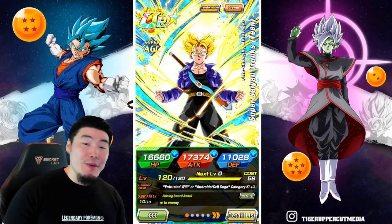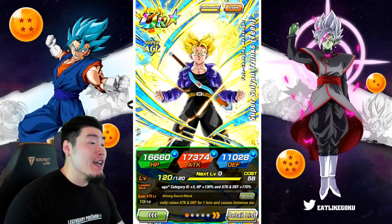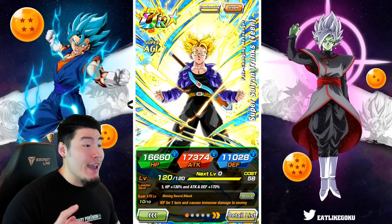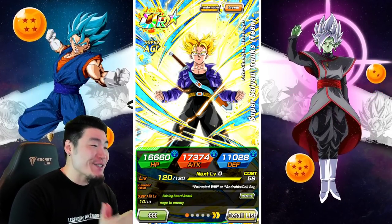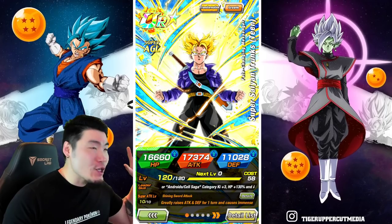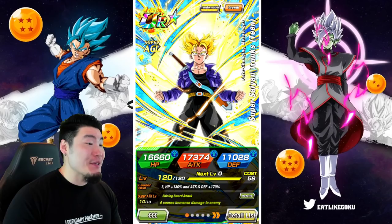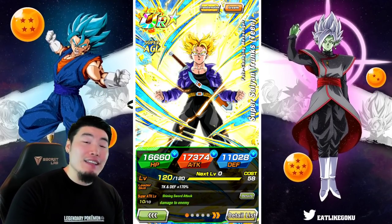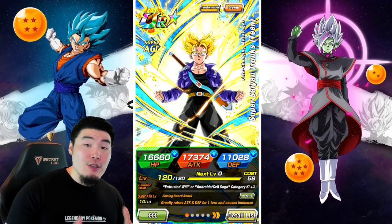Today we are going to be doing a proper showcase for the new AGL Super Saiyan Trunks at Rainbow Status. This time we're actually going to be getting the Super Saiyan transformation, because in my Entrusted Will team showcase a few days ago, I was not able to satisfy this guy's active skill conditions no matter how hard I tried.